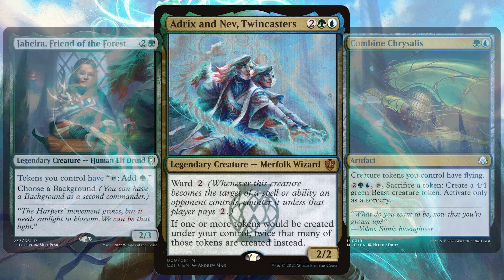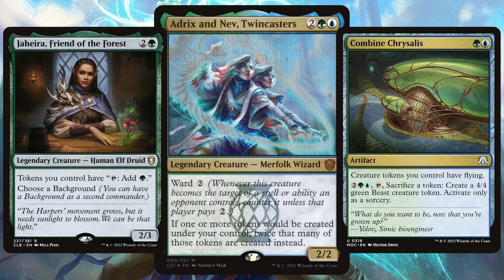Go all out and have cards that make tokens even more powerful — make them ramp, give them flying, and get the big wide overwhelming win.